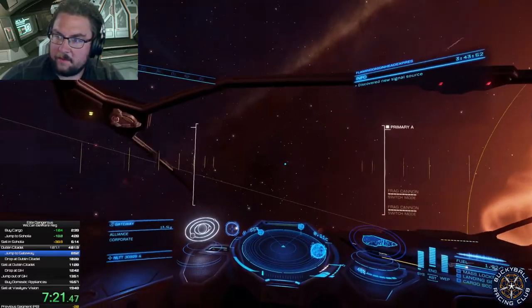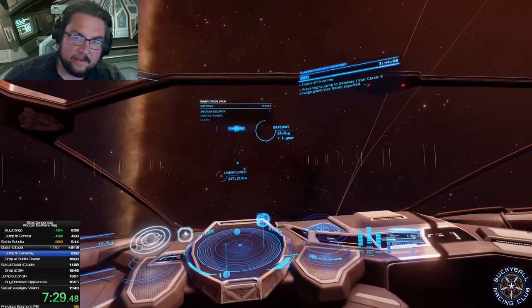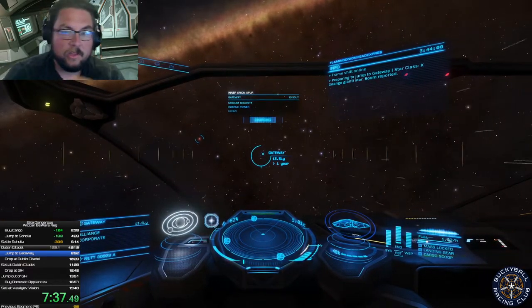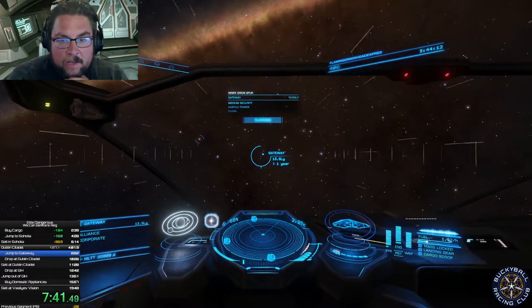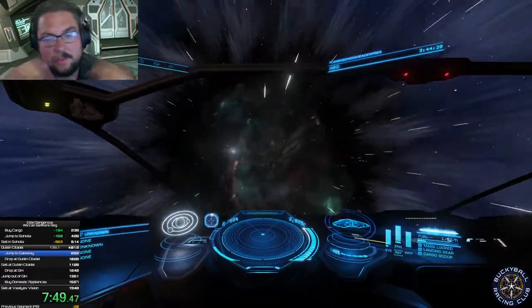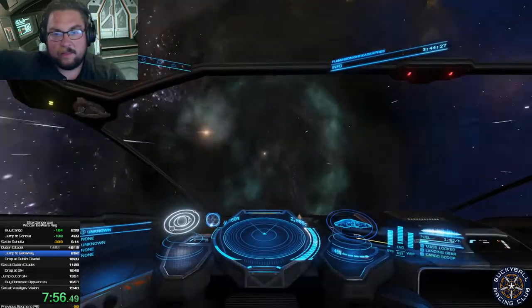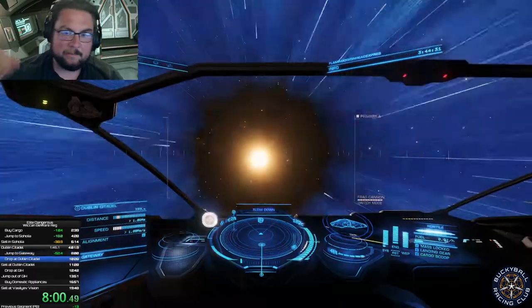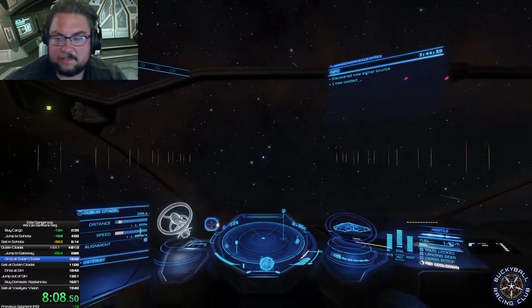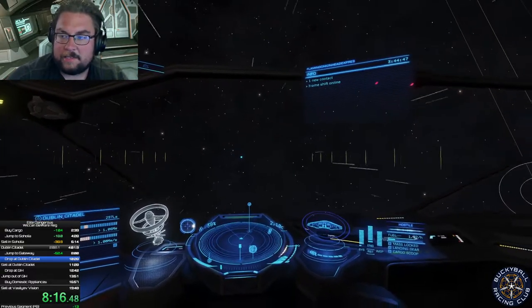We're on our way back to Gateway. As I was saying about supercruise, it's all about knowing how those gravitational wells work. The stars have giant gravitational wells, so you just want to point straight away from them as soon as possible - because if you're going off even at an angle, you're not picking up speed as fast as you need to. This approach to Gateway is an interesting one, because the station around Gateway is in really high orbit. There are millions and billions of star systems in the game, and at least tens of thousands if not hundreds of thousands of stations, so you can't optimize the approach to all of them.